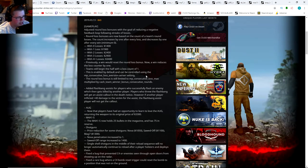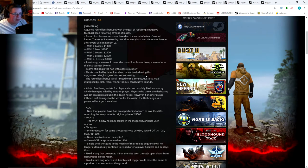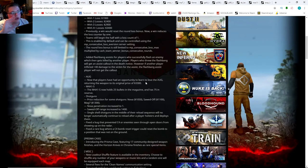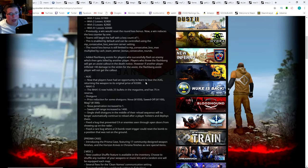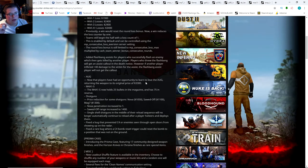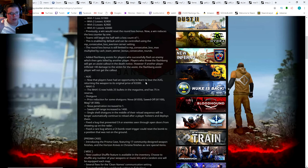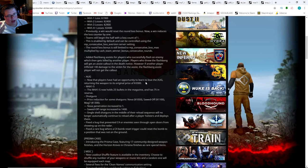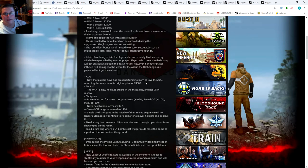They added a flashbang assist for players who successfully flashed an enemy — very nice for support players who didn't get credit for flash banking enemies before teammates followed up. The AUG is returning to its original price. The AUG was overpowered — it was just as strong as the M4, maybe stronger, with a scope and better armor penetration, all at nearly the same price. It's very nice that they didn't nerf the damage or penetration — all they did was increase the price back to its original. Smart move.